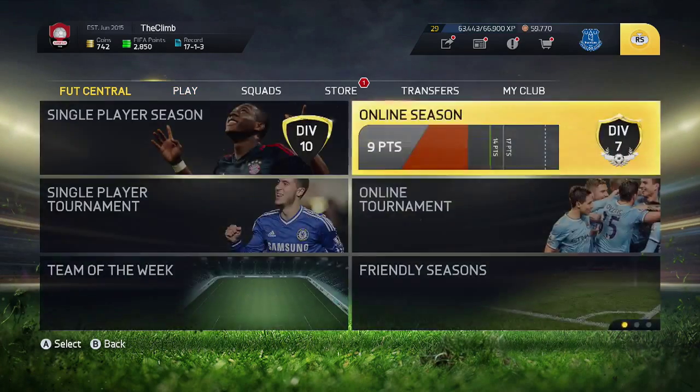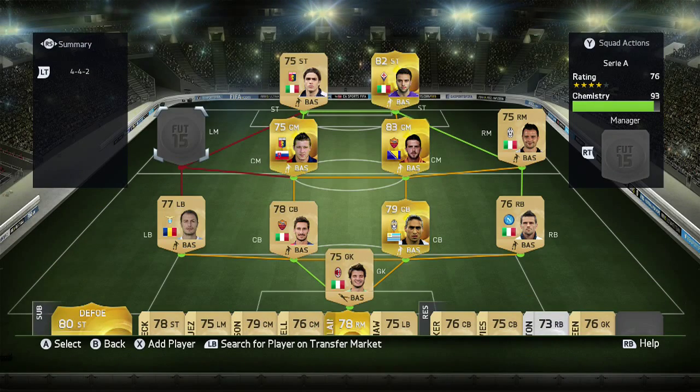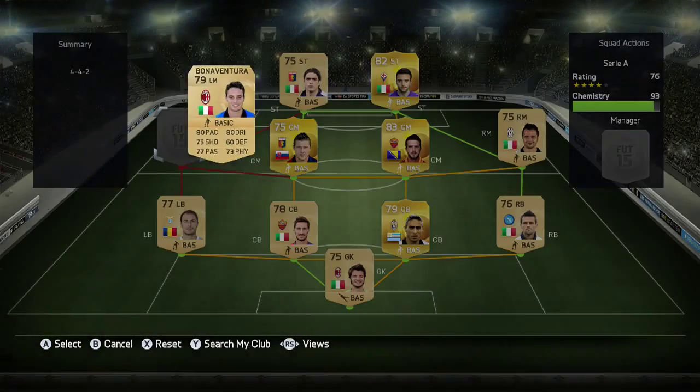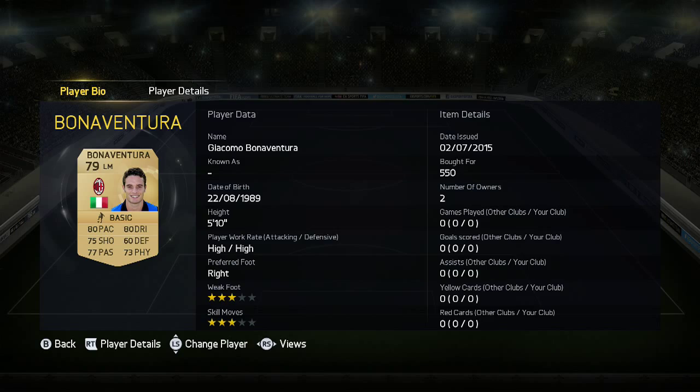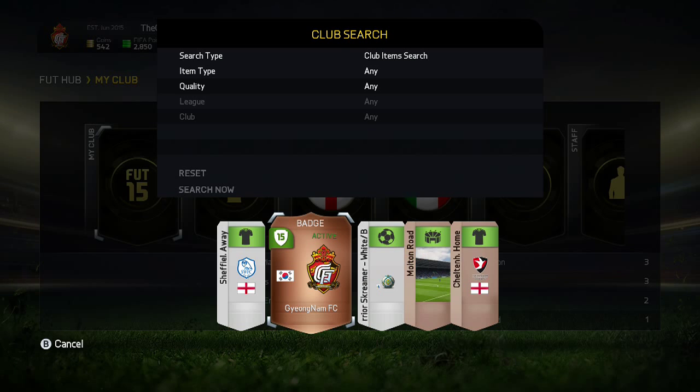We'll have a quick look because I have actually bought a player. I quick sold Rodriguez on the left hand side - he was out of contract - so I decided to buy a new left mid and I got Bonaventura for 550 coins, which is not too bad at all. I'm excited to see what Bonaventura can bring to the team, hopefully something good, and we can try and get a win here with the Serie A squad.